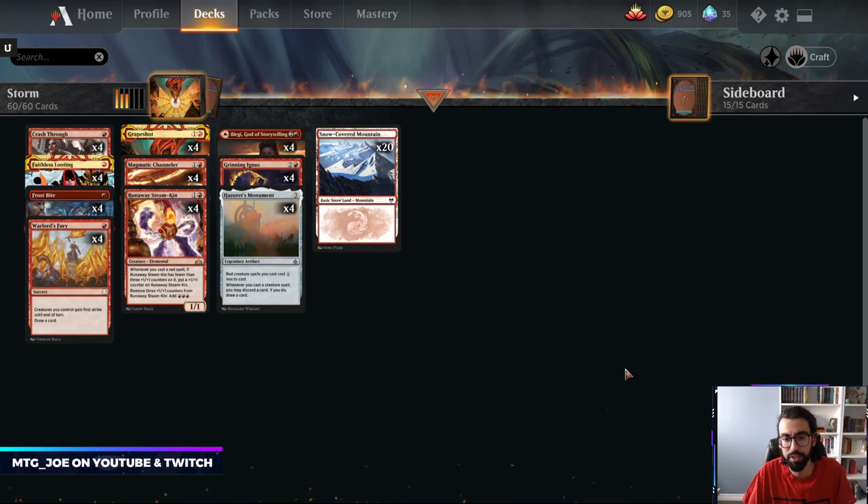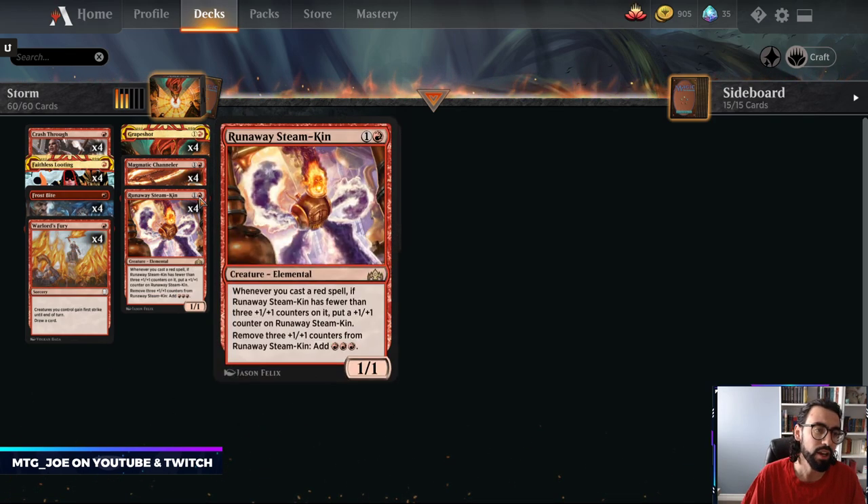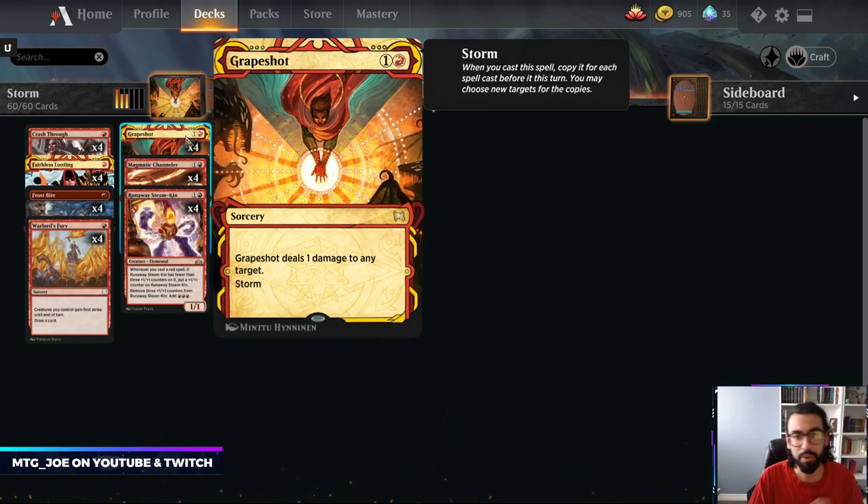What we have here is a deck I'm really interested to see how it plays out. This is a mono red storm list from Yeoman5. If you haven't checked out Yeoman before, check them out on Twitter — they do 50 deck lists for every new set. So this is built around a card called Grapeshot. For those unfamiliar with Storm, it's one of the most busted mechanics in Magic, and this is part of the Mystical Archives set for Historic. Whenever you cast a spell, you get to copy it for each other spell you cast this turn. So if you cast 10 spells, you copy Grapeshot 10 times. It's basically 2 mana deal 1 damage, but you build up Storm Count and then one-shot your opponent.